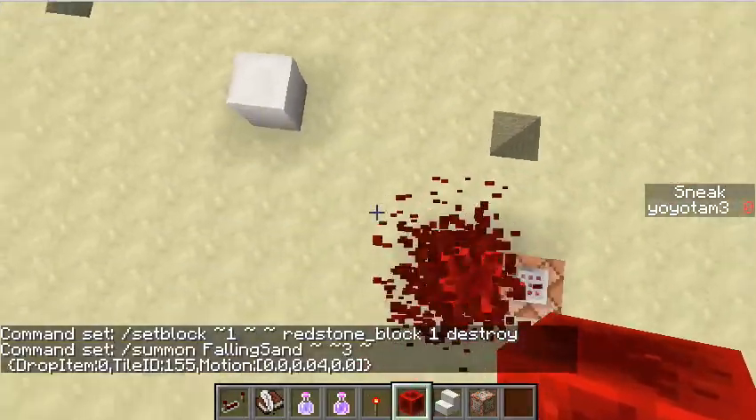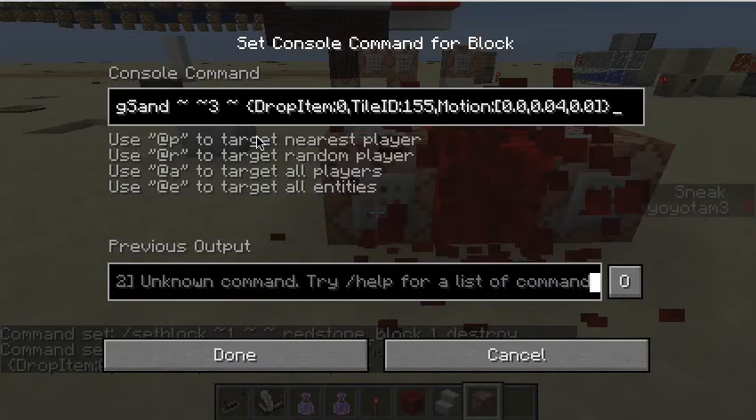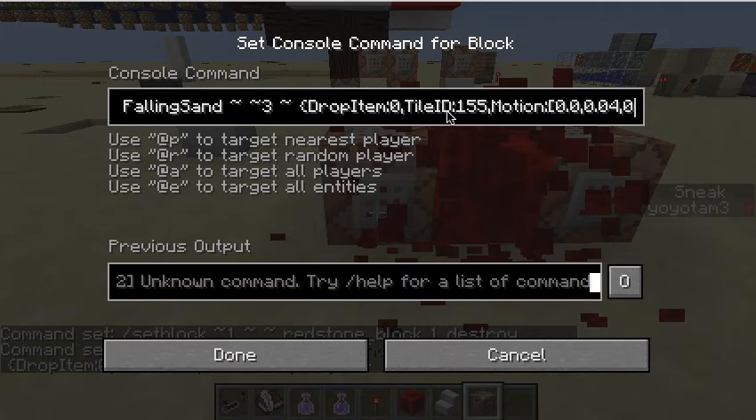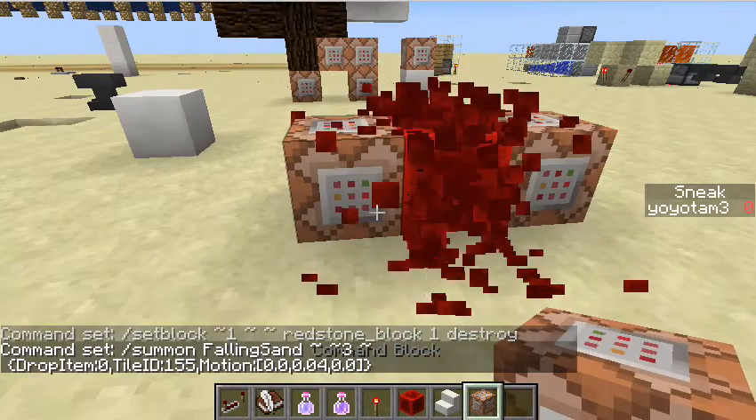It isn't actually that long — it's pretty long, but not that long. As you can see, all this is doing is summoning falling sand that's three blocks above it. And the drop item is nothing, because when falling sand lands on a torch or something it drops sand — but here it's zero, which means there's no drop item. The tile ID is 155, which is quartz. And the motion is just the normal motion for falling sand.